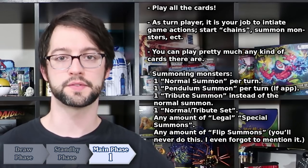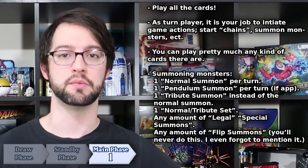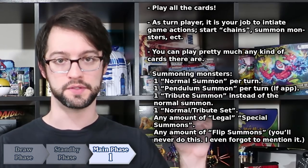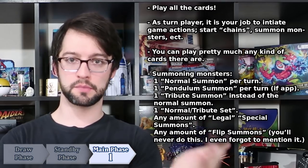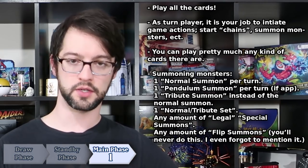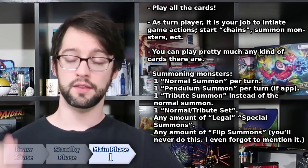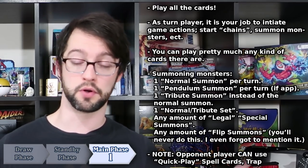If you do not wish to use your one normal summon, you can exchange it for one normal set. It counts as the same thing, but you are placing the monster face down in defense position instead of face-up attack position. This still counts as your normal summon for the turn, but it is called a normal set because you are setting a card face down. Here is where turn player can also set trap cards to the field — the reason being that trap cards need to be set before you activate them and can only be activated at the start of the next turn. And that is the main phase — the phase in which you will be playing most of your cards, the most important phase of the turn.